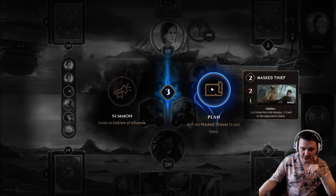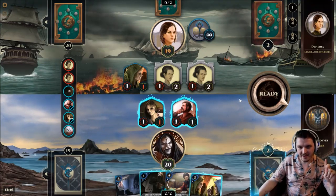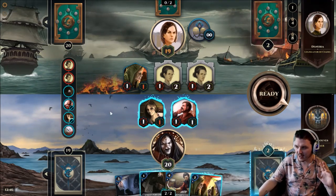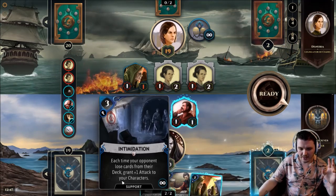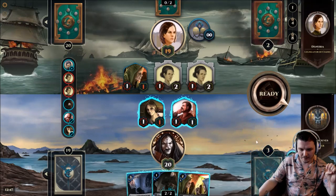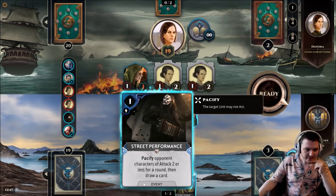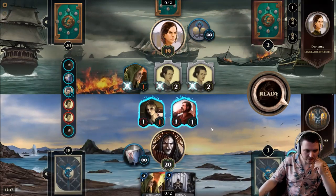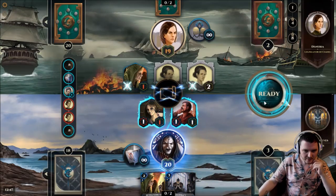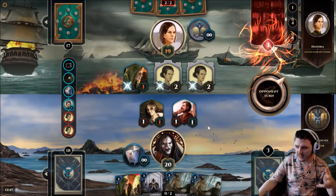The Masked Thieves are really good because each time that unit attacks, the opponent gets milled for one. One doesn't sound like much, but the opponent only has like a 30-card deck. We're drawing a lot of cards per turn, so next turn our opponent's going to draw three, down to 17. If we're able to get a couple of cards out we should be able to finish our opponent off with mill really quickly. I want to get the Intimidation in play now, so let's put the Counterfeiter away, get Intimidation down, and Pacify to stun our opponent's board.